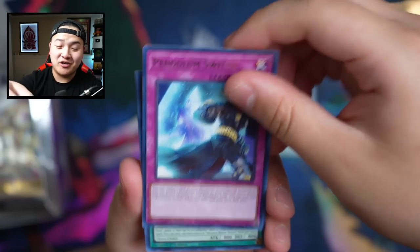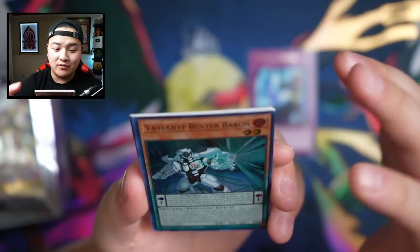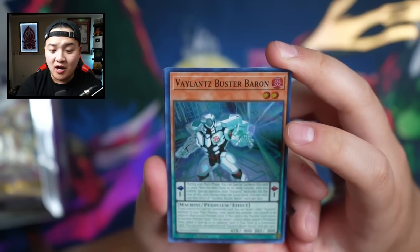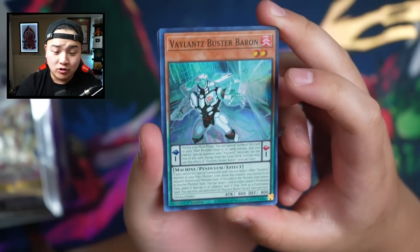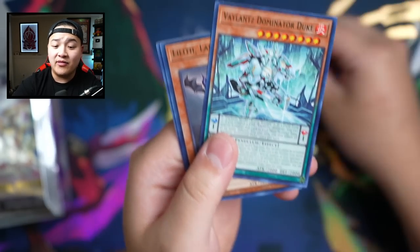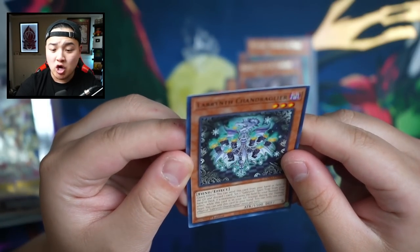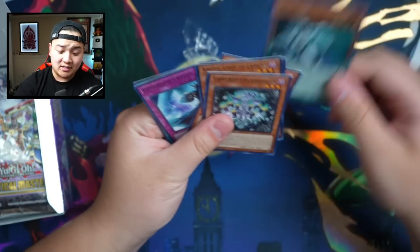Pendulum Switch, Valence Buster Baron — okay, absolutely phenomenal. During your main phase you can special summon this card to your main monster zone in the same column, and you cannot special summon a non-Valence monster for the rest of this turn. Cool, so it's a Valence archetype. Malice Lady of the Manor, Lilith Valence Dominator Duke, Labyrinth Chandrangular — all right, that's the first super rare we got!